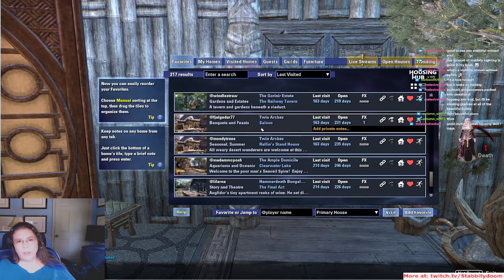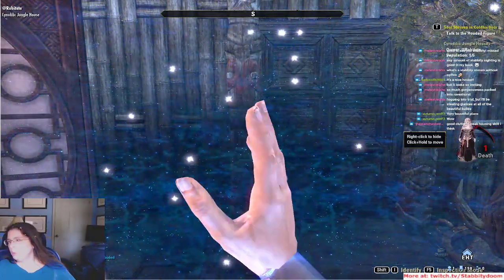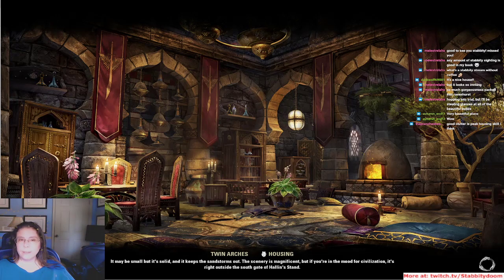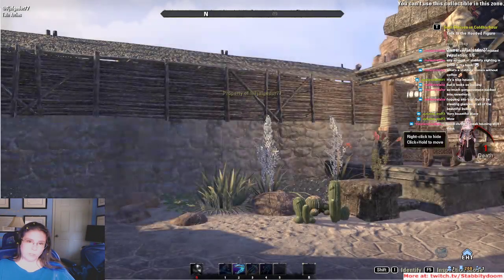Let's do Fjallgadur 77's Saloon — Twin Arches. The description says go to the old west for a saloon. Stabby sippy cup of coffee because I can't survive without it. Yeah, it is very old west looking — I can tell. Saloon — it's written out!